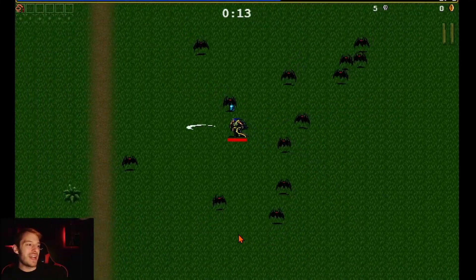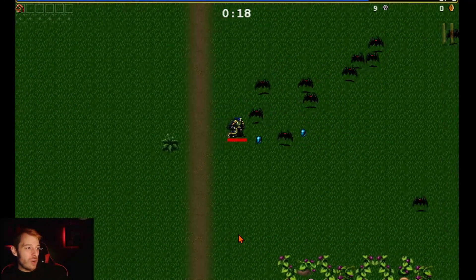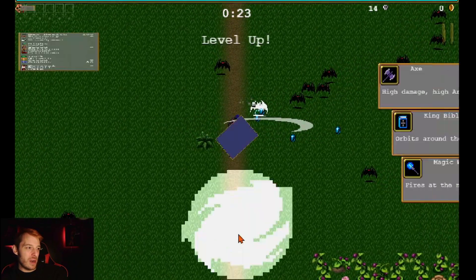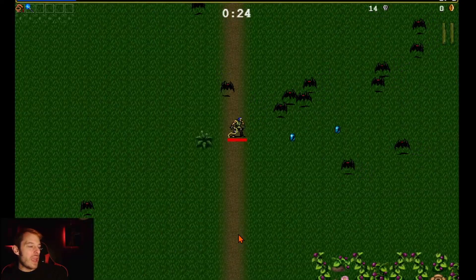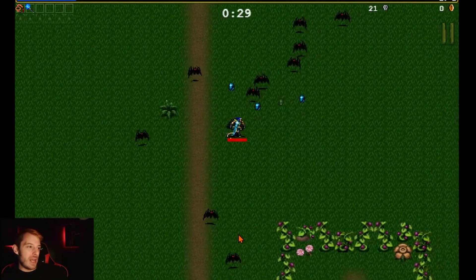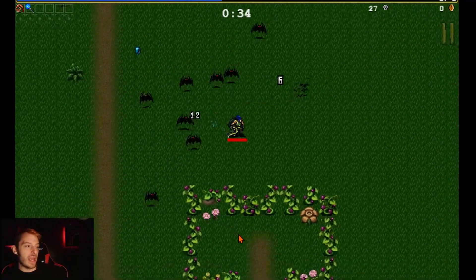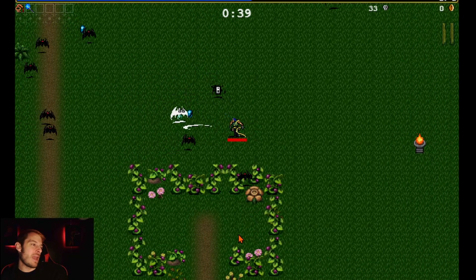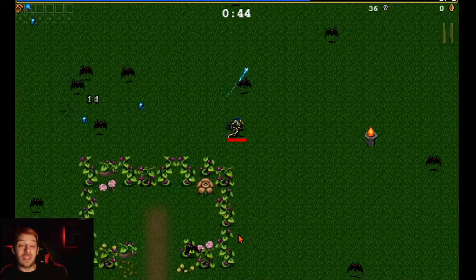The end game goal: you see that timer up there — your goal is to make it to 30 minutes and then you beat the game. The waves get increasingly harder and at 30 minutes a big boss shows up with a ridiculous amount of health that can pretty much kill your character in one second if it touches you.